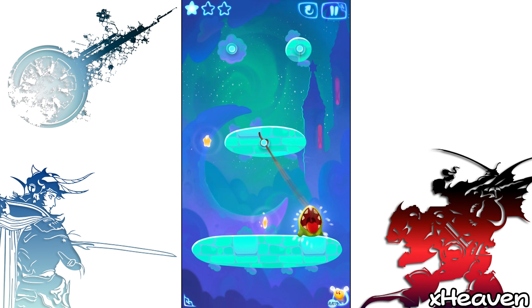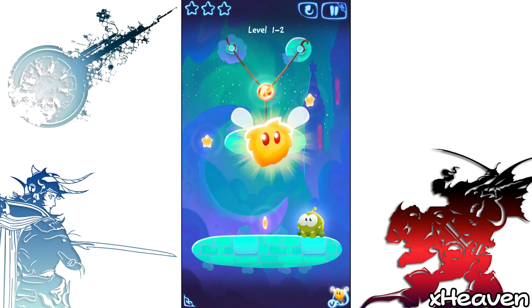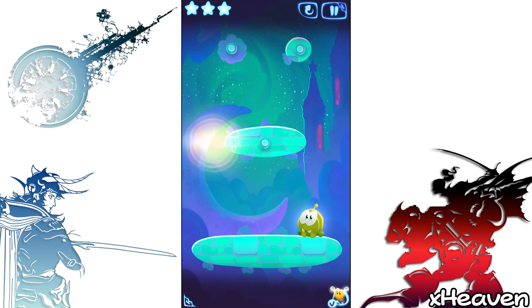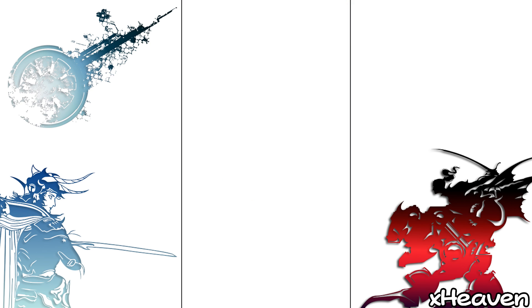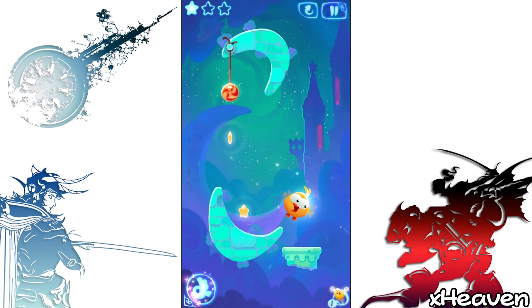Gibt es hier irgendeinen speziellen Trick? Wenn wir das so... Wir klicken jetzt mal da drauf. Als kleiner Hinweis. Ich weiß, das habe ich gemacht. Oh, was? Wie? Das will ich jetzt nochmal sehen. Was habe ich denn da anders gemacht? Das ist so rund. Dann soll das darüber... Ich verstehe. Alles klar. Heaven ist mit Level 2 überfordert, obwohl ich das Spiel früher total gern gespielt habe.